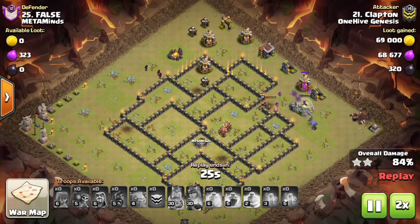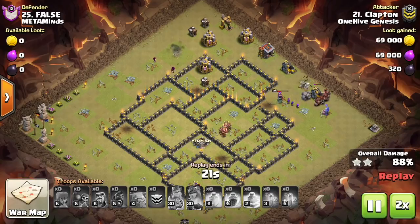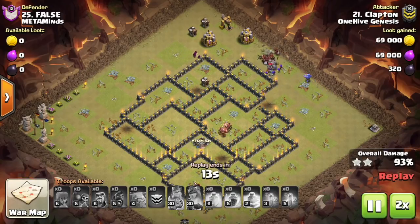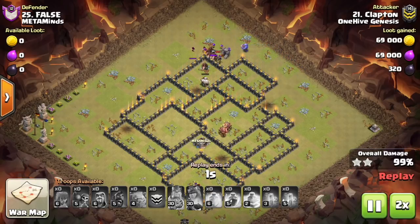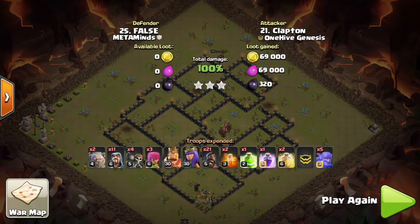Trying to decide whether to bring a rage or a haste for your balloons? A max haste for Town Hall 9, which is level 2, increases speed by 34, whereas a max haste for Town Hall 10, which is level 4, increases speed by 46. By comparison, the rage spell increases speed by 28 at level 5, which is max for Town Hall 9 and Town Hall 10.